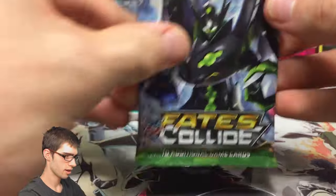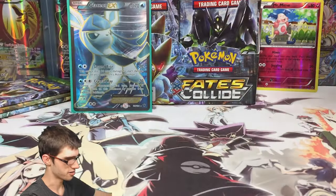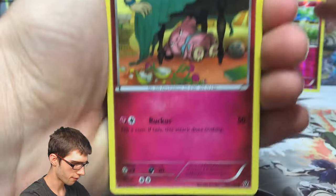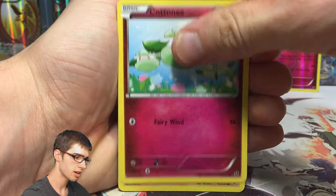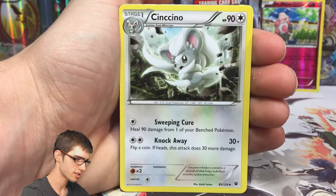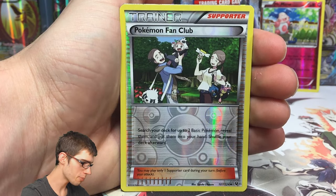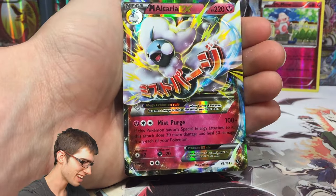Pack five has the Zygarde pack art - this is the fourth last pack of the part, with three after this one. I'm not expecting any other Full Art from the box - probably expecting maybe three more holos in general and maybe one EX. But you never know, you could just get a glitch box. We got a Pokemon Fan Club reverse.